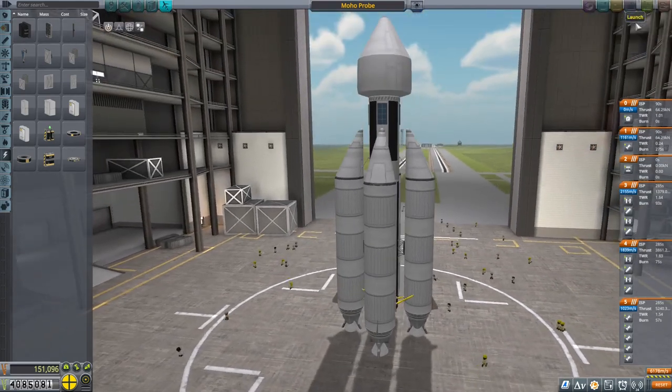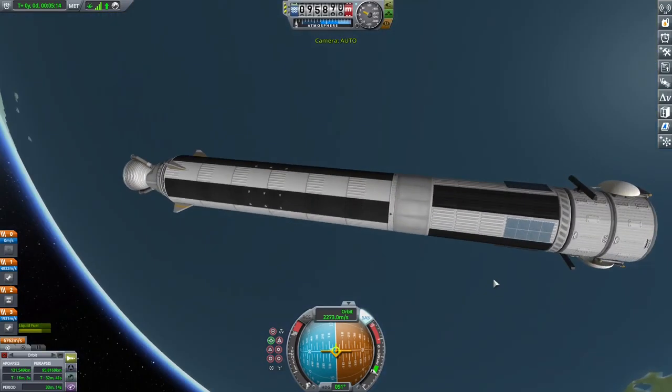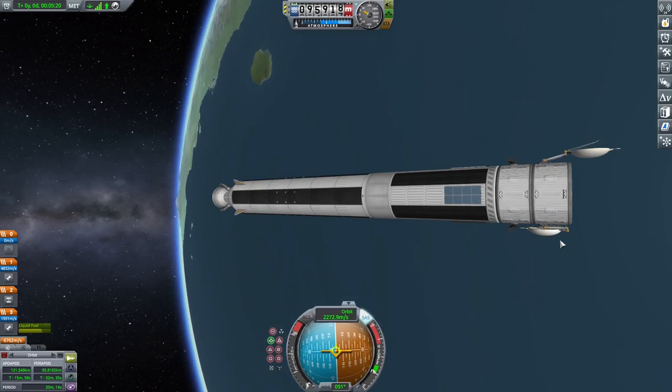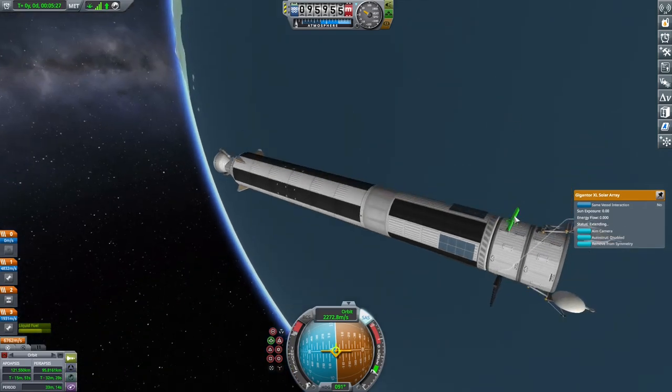Alright, we got our orbit. Let's cut our engines. Now I can deploy my antennas and my large solar panels. Now we shouldn't have any power problems.